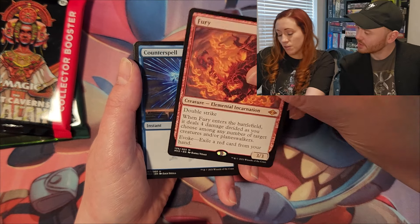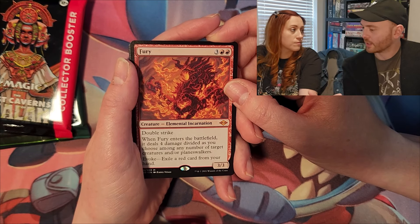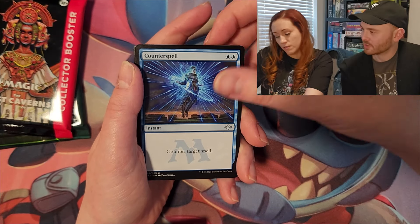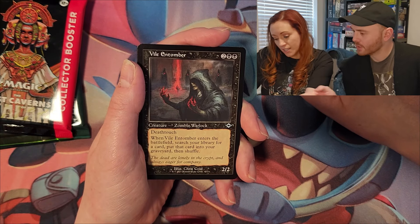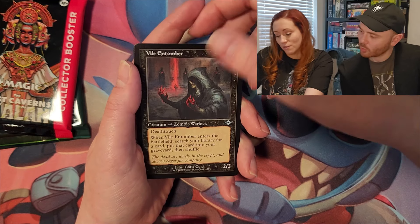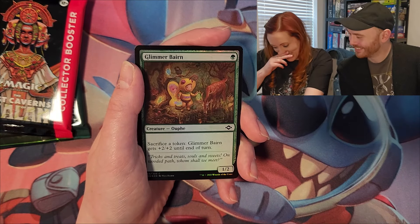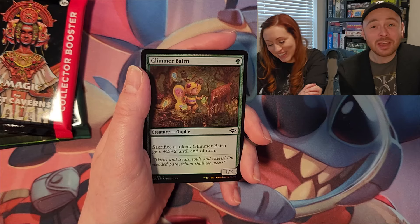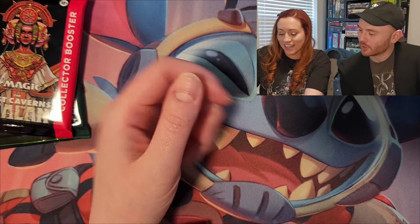Fury also has evoke — exile a red card from your hand. It costs five, pretty decent. These are Modern Horizons cards, more geared towards the modern format, so you have to consider how good they are in a 60-card format. Counterspell — classic, yes. Vile Entombing: death touch, enters the battlefield to search your library and put a card into your graveyard then shuffle. Glimmer Bairn — really cute, you sacrifice a token.